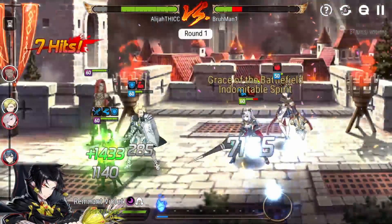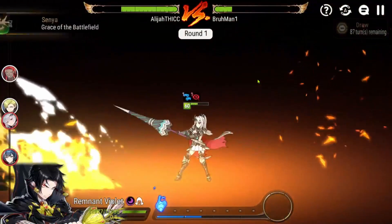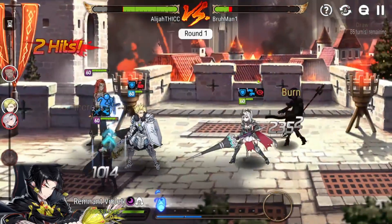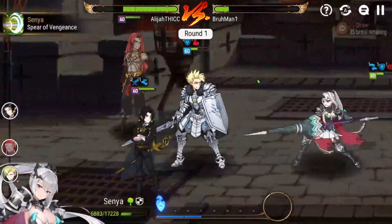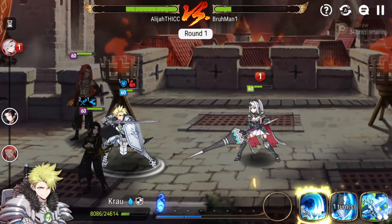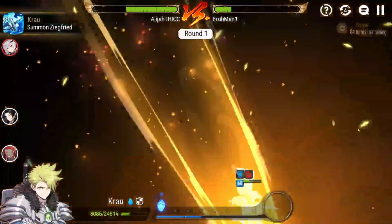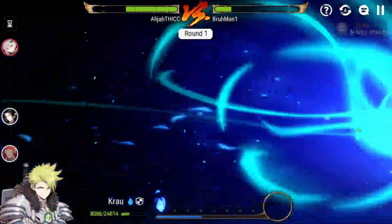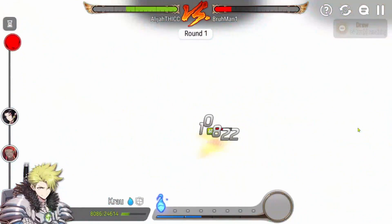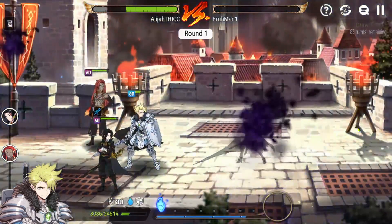Sinia has a built-in crit resistance, so I was about to get very upset about my 100% crit rate Rylet not critting — but I remembered Sinia's passive, so it's okay. I was like, how is that possible? But it is possible because she has built-in crit resistance. On to our next attack.